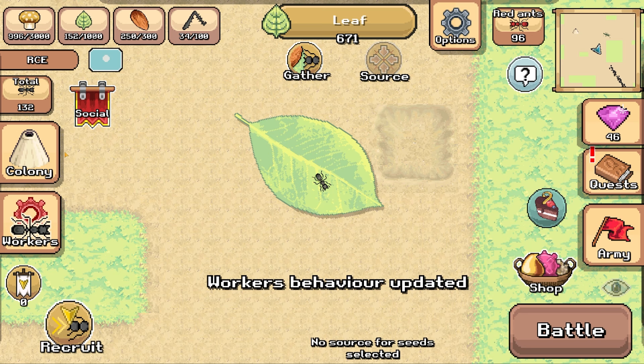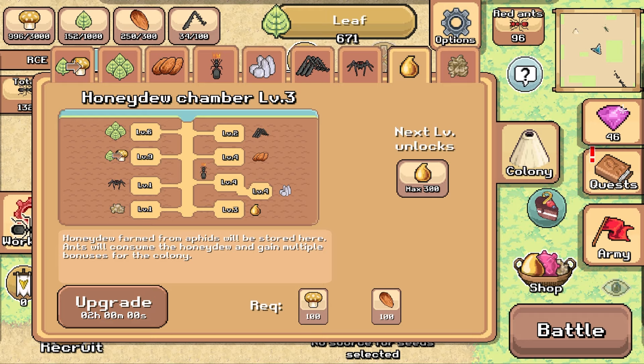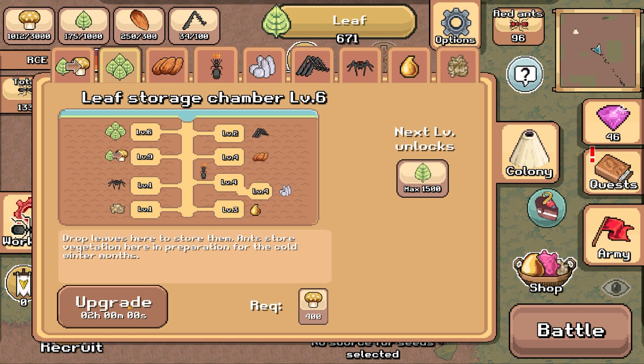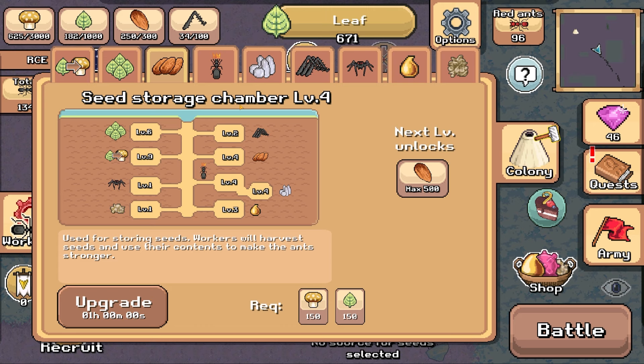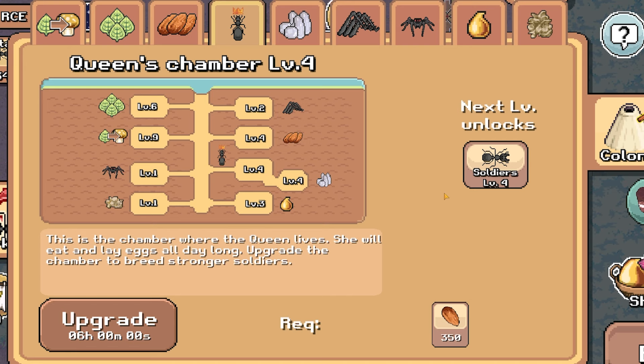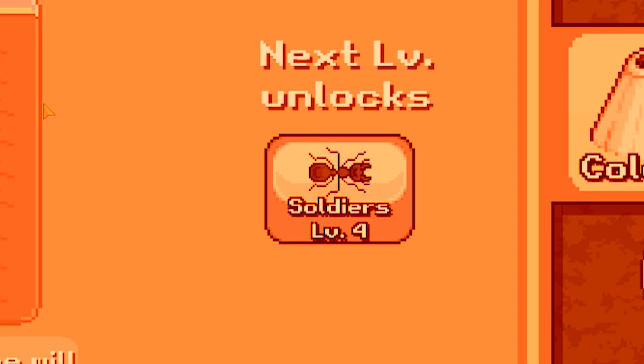Let's press the colony button and see what we want to upgrade today. If we upgrade the food processing chamber, we can have 110 worker ants - that requires 1,000 leaves. But first I think the leaf storage chamber - let's upgrade that so we can hold 1,500 leaves. We'll also do the seed storage chamber so we can hold 500 seeds; we've only got 250 at the moment. And once we get 350, we can upgrade the queen's chamber, which means she produces level four soldiers, meaning we can destroy everyone.